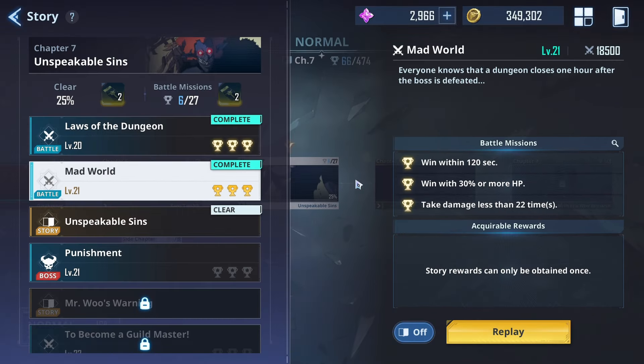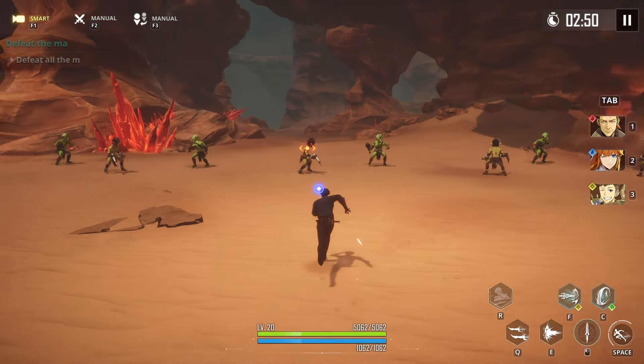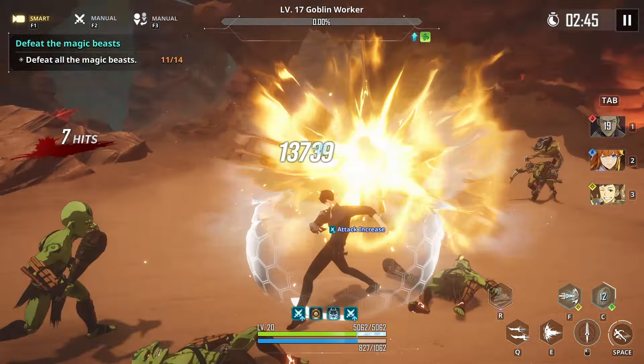One of the most common battle missions you receive, apart from the time limit, is to take less damage a certain number of times. This can be quite difficult because as you go further into the game you face more enemies, or at the start you're not really used to the combat style and how to dodge.